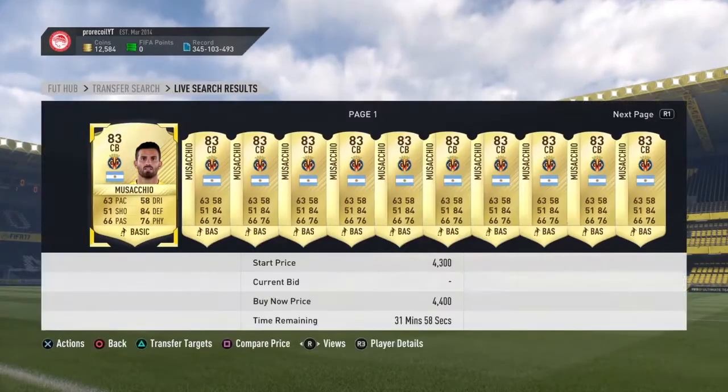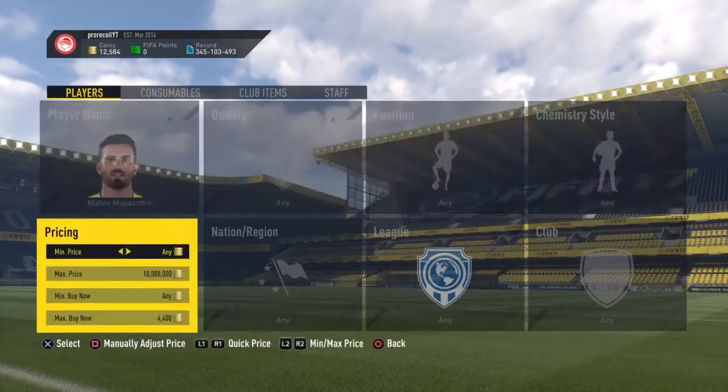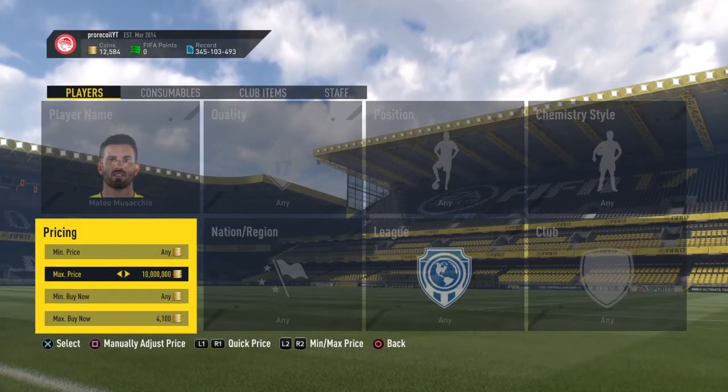As you can see, it's a very simple filter. You need to set the player name to Massachio — I believe that's how you say his name. And the max buy now to whatever the minimum is for his card. When I was doing it, it was around 4,400 coins and you could pick him up pretty easily for that.